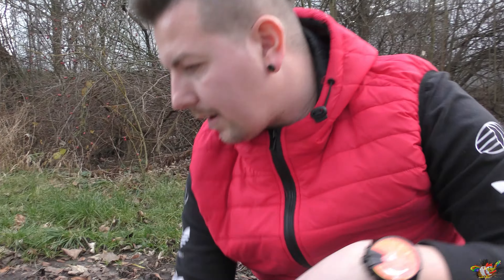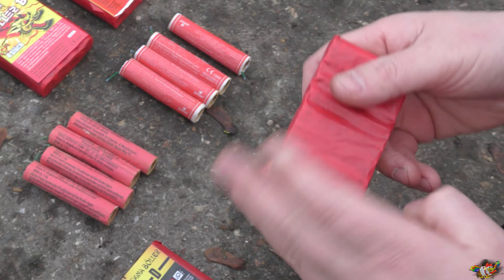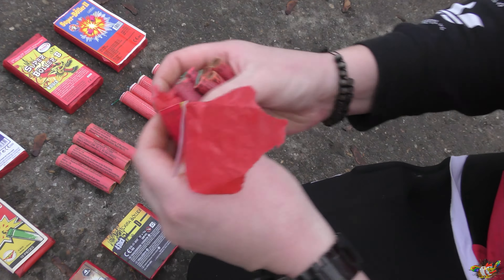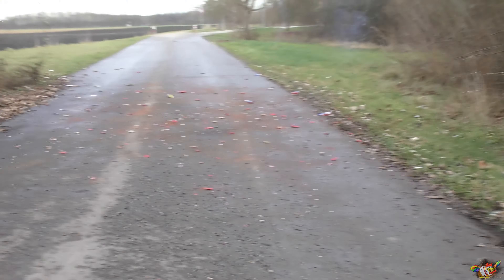Ich würde sagen, wir fangen einfach mal mit den kleinen Pyrocrackern an. Hier haben wir zwei Pyrocracker, einmal Leslie und einmal von Keller. Ich würde sagen, ich zünde und schmeiße die einfach mal alle vorne hin. Und wir schauen jetzt mal von den beiden, welcher noch einigermaßen abräumt.